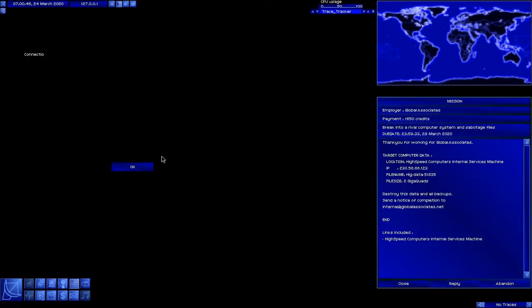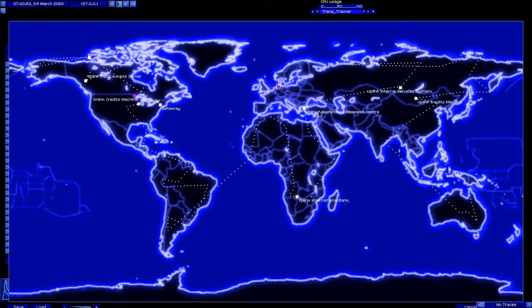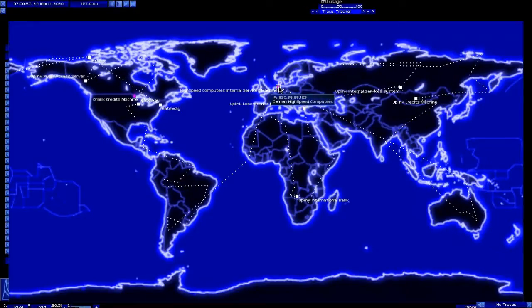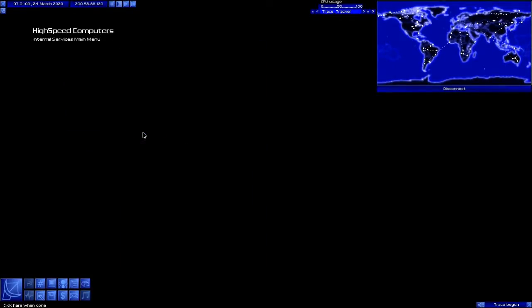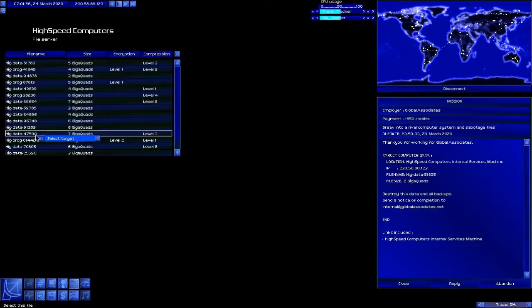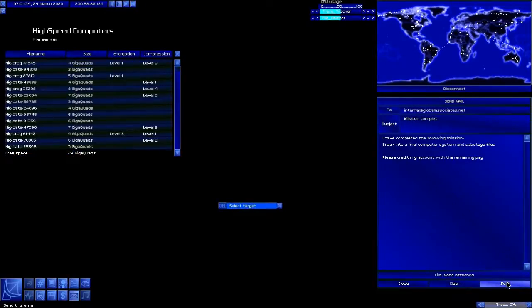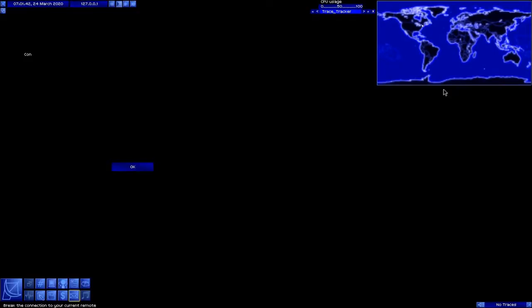High Speed Computers Internal Services. I hacked them recently, so I still have an active admin password — that's what that line around it means. The downside is when I connect, if this code still works, they're going to immediately start tracing me. You can see down here it says 1% — I have plenty of time to go. Sabotage files — they want me to delete 51835. There it is. And gone. Trace was only 3-4% complete when we're done, so we had forever and a day to go.